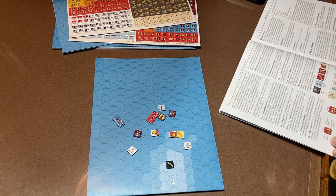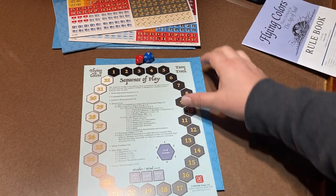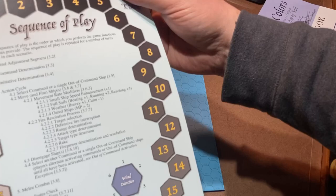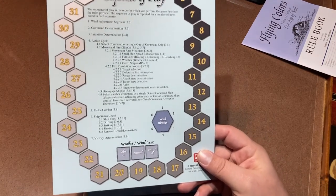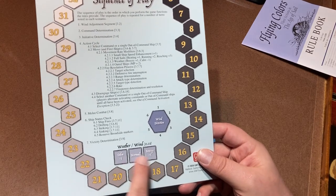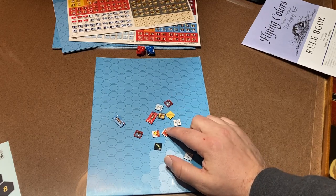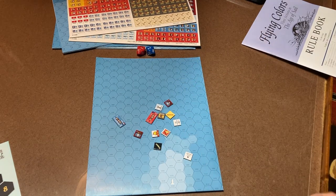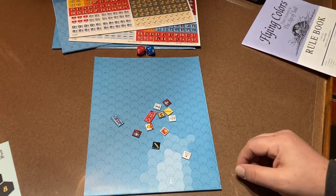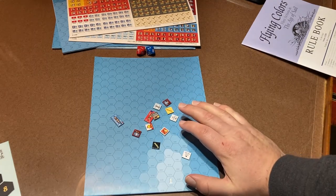There's also a turn track — some scenarios require a certain number of turns. It also has the sequence of play on it. Wind direction can be marked on there too, though the token is very small; I'd probably find a toy arrow or plastic arrow to use instead. The weather also affects things. For our demonstration over the next couple of videos, I'm going to use the chits to show what's happening with ships, but if you're playing a serious game with 40 or 50 ships, you'll probably use the sheets and mark everything off.